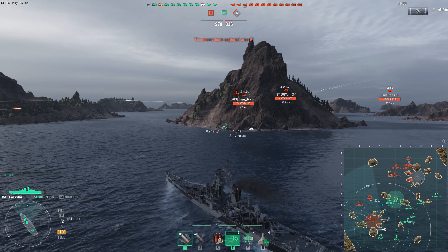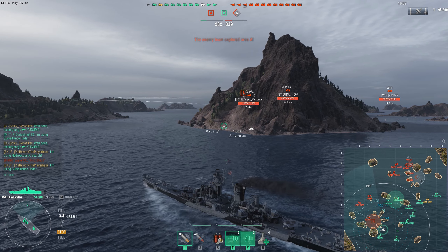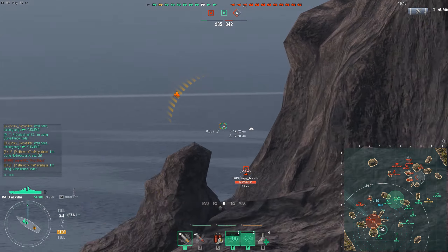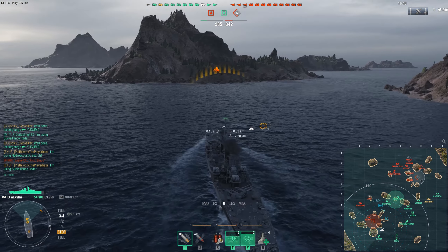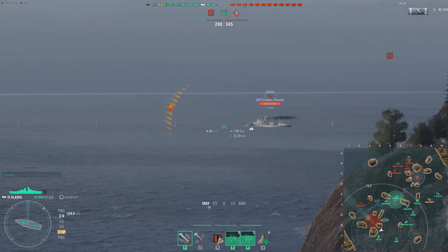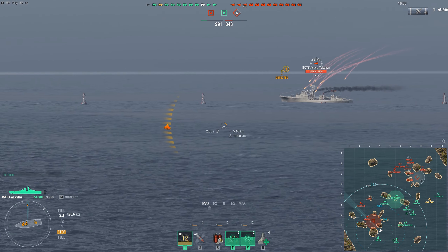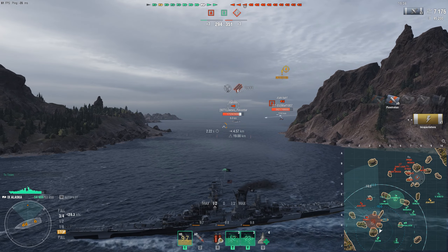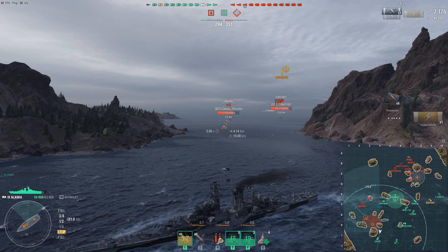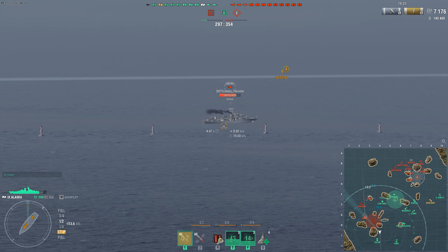We went to Alpha because we can't allow the enemies to have this flank for free. We do have some support in the form of a Salem and an Iowa, and you can see the enemies also don't have that many ships out here. However, I don't feel like pushing directly into Alpha, although I could technically bow-tank the Jomba while contesting the cap — we are still missing a Des Moines that hasn't been spotted yet.